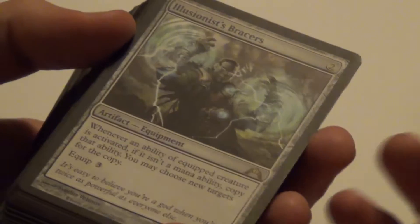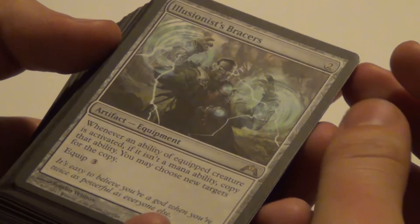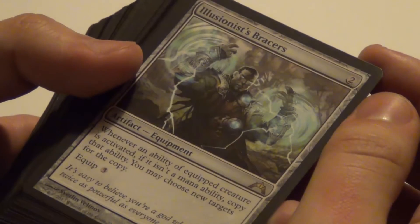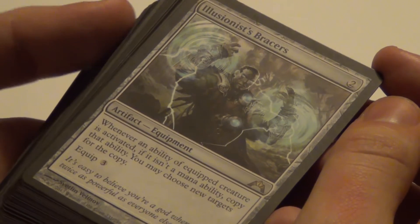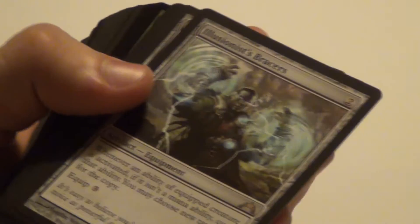Then we have Illusionist's Bracers for two mana. Whenever an ability of equipped creature is activated, if it isn't a mana ability, copy that ability — you may choose new targets for the copy. So you can copy tap abilities on the equipped creature. By mana abilities, they mean abilities that give you mana, since those type of abilities cannot be countered or affected at all.